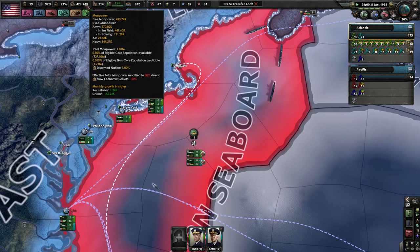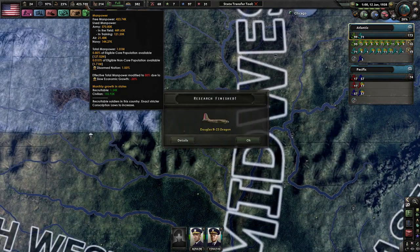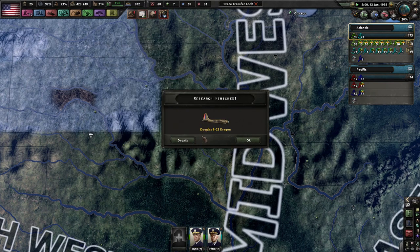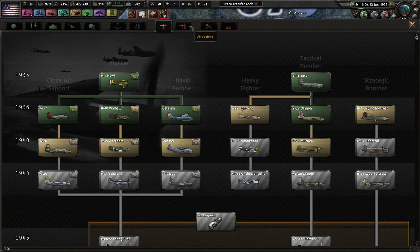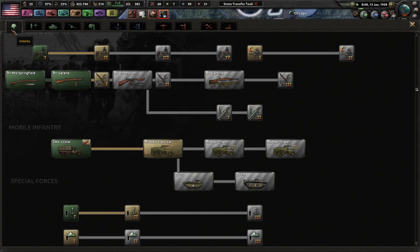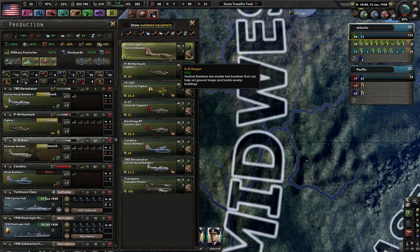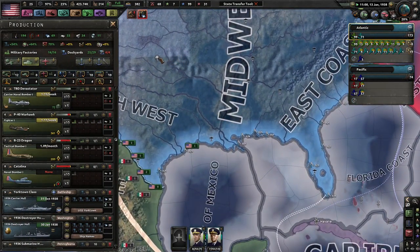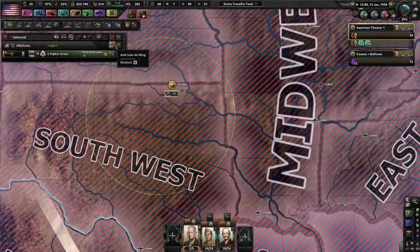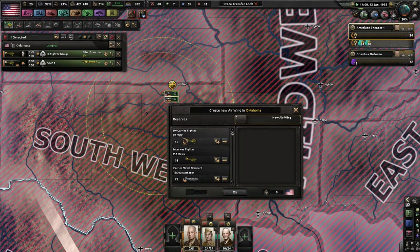I just wanted to make sure that everyone's doing okay. We have a little more manpower now — 0.8% of eligible core population because of slow growth. And we have more tactical bombers — better tactical bombers, which I'll get to in a little bit. 1938, which means this stuff — infantry stuff, interwar bombers. And actually, do I have any more planes? I need to grind more XP. Even though I really shouldn't be grinding out XP for the carrier fighters — whatever.